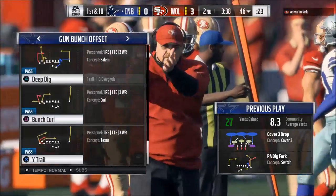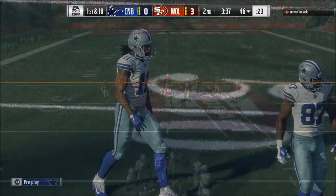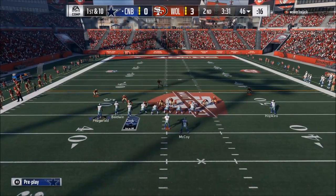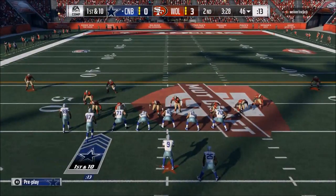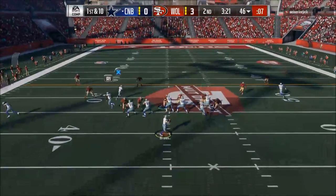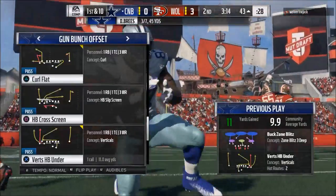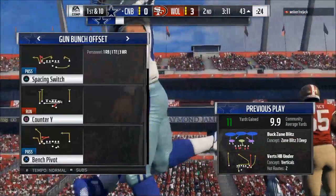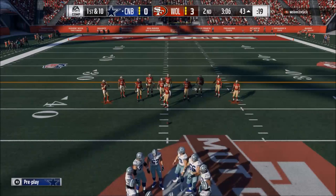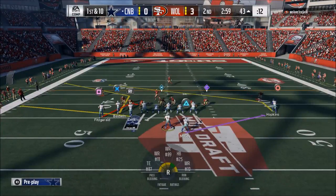Defense is much different this year than it ever has been. The general consensus — if you ask the offense what is tougher to beat, the blitz or coverage defense — I would argue that this season more than any other it is very difficult to beat a standard Cover 4 or Cover 6. The routes take so long to develop and get open, and that's the major reason why, which changes everything in terms of how to play defense this year.